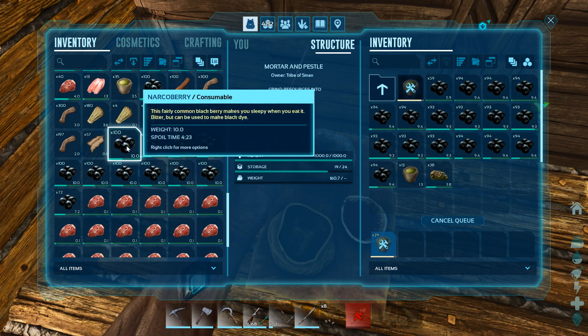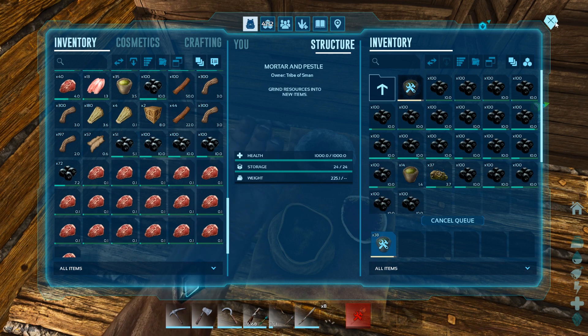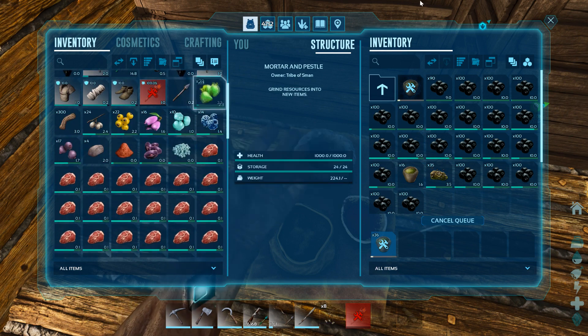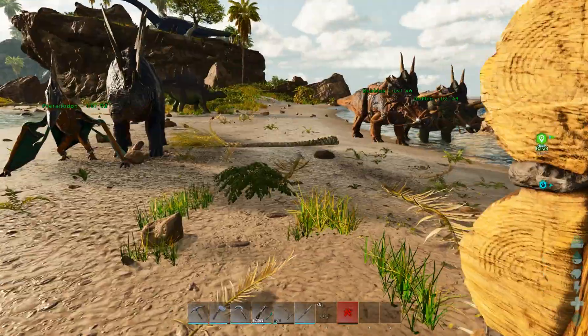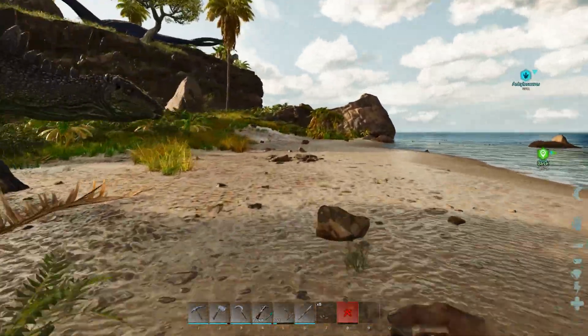Might as well put these berries in here. Berries aren't a problem — we got trikes. But we're going to need something to collect wood.